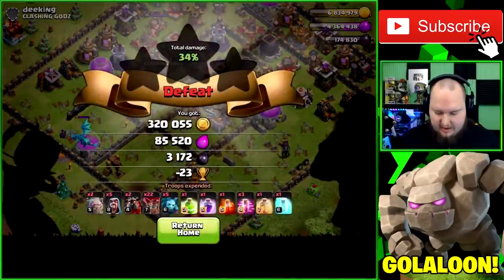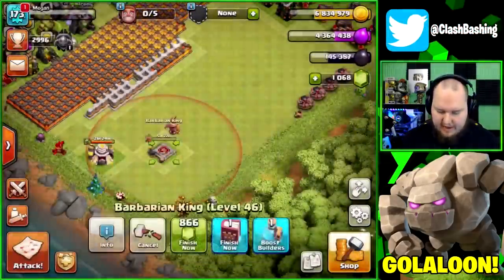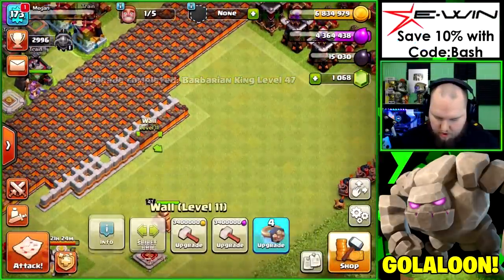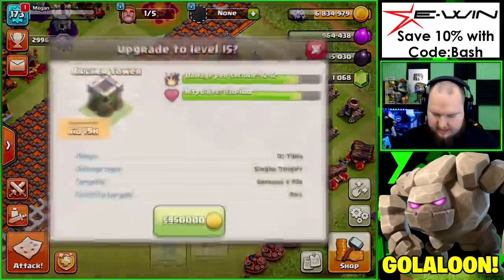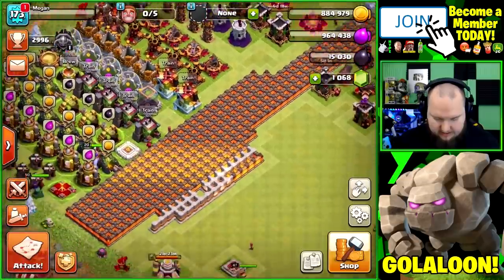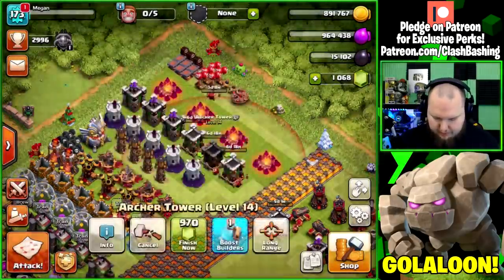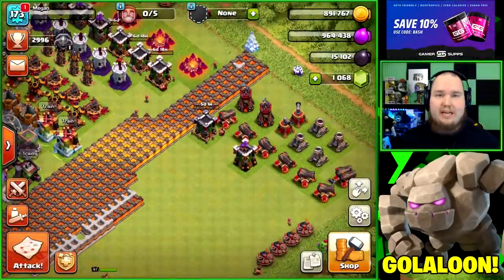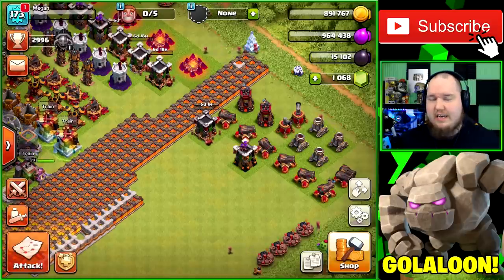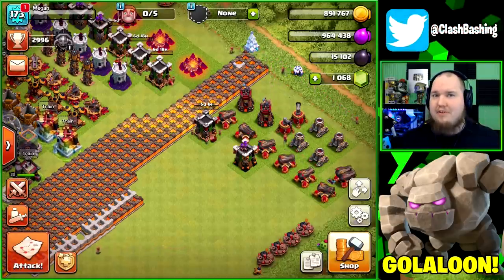Let's upgrade the king up to level 47 — he's almost maxed out! Then use that book of heroes on him a few more levels, put one wall upgrade in, and do one more archer tower up to max. Not a bad episode at all! We do have builder potions, so let's boost our builders — that'll take off almost a day. Thanks for watching, guys! Town Hall 9 clan details will be in the video later today — opening to Town Halls 9 and 10 only. Keep on Clash Bashing!